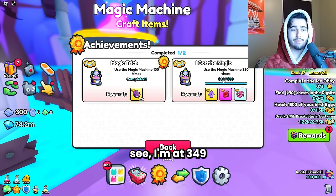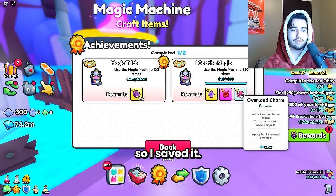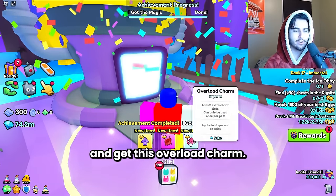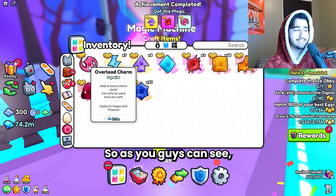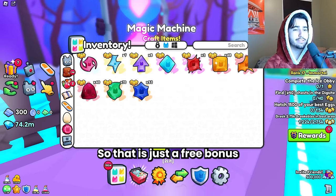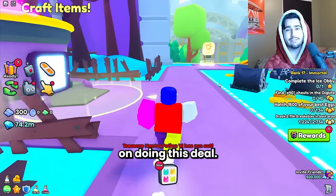As you guys can see, I'm at 349 on this account — I saved it just for the video. We're going to craft one more, get the achievement, and get this overload charm. As you can see, we now have a free overload charm as well as an XP and a TNT charm, so that is just a free bonus on doing this deal.